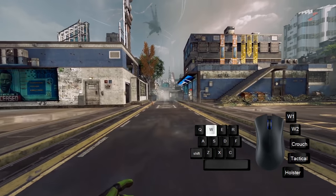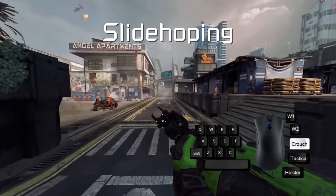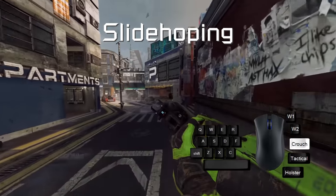Your slide is your best friend. Slide jumping will give you a speed boost and slide hopping will help you to maintain that speed. This is where holding crouch becomes very handy. Do not hold forward while slide hopping.